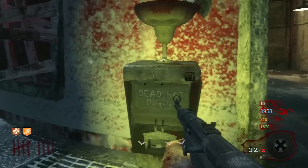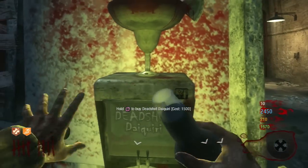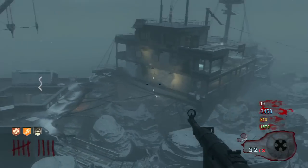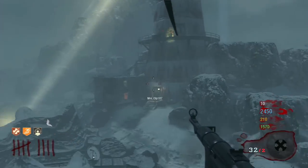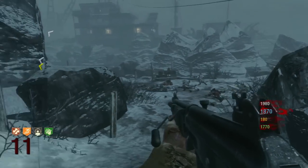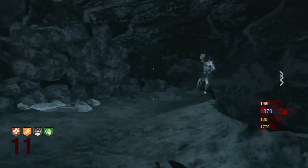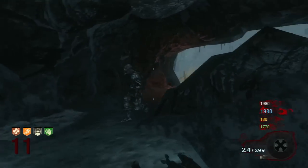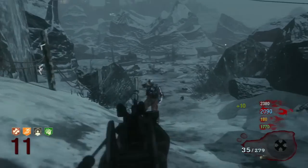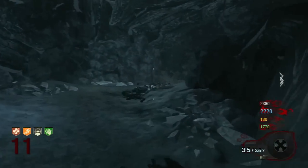Deadshot Daiquiri is tied for the lowest price of a perk at 1,500 points, alongside Quick Revive. However, on the PC version of the zombies games, Deadshot only costs 1,000 points, making up for the absence of one of the key effects of the perk. Deadshot made its debut in Call of the Dead and is the most limited perk of all the perks released in Black Ops 1, only appearing in Call of the Dead, Shangri-La, Moon, Mob of the Dead, and from the Wonder Fizz Machine in Origins.